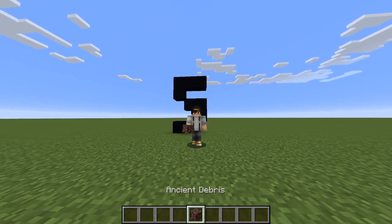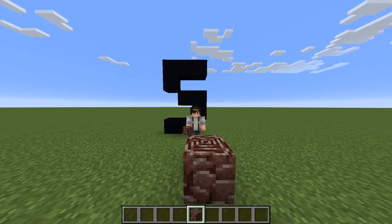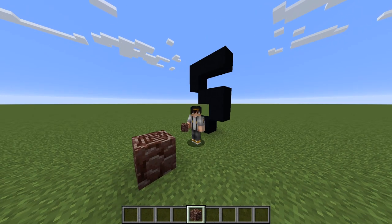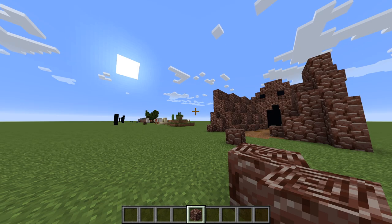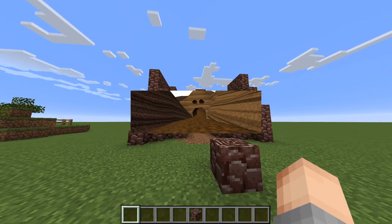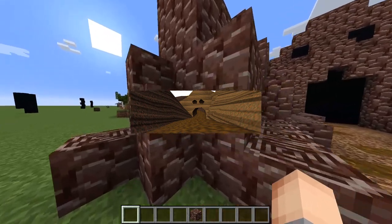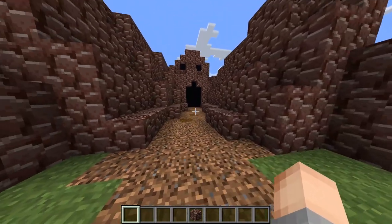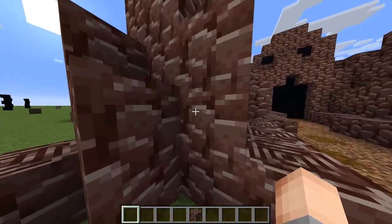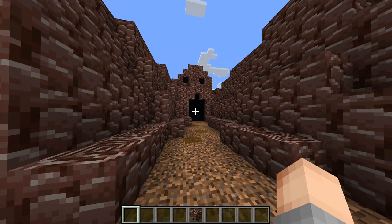At number five we have ancient debris, which is what you find at the bottom of the nether to start obtaining your netherite ingots. If you've ever played Mario Kart, I'll put a screenshot up now — this block looks exactly like the texture from that one map called Choco Valley, so if you can imagine it, it looks exactly like it.